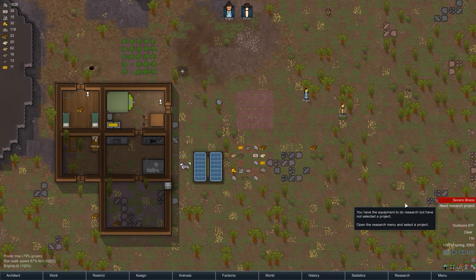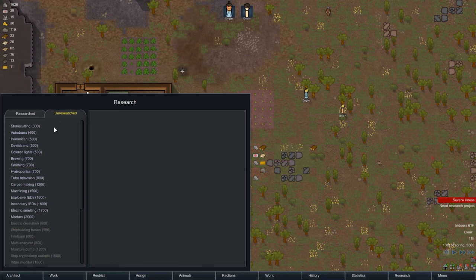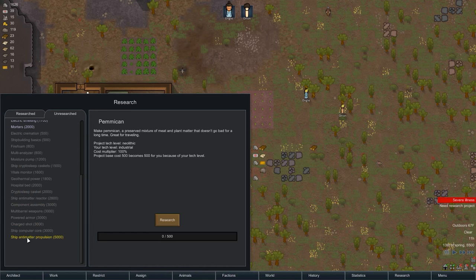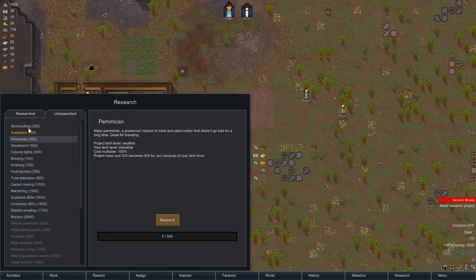Let's look at some research projects for now. Devil strand, pemmican — make pemmican, a preserved mixture of meat and plant matter that doesn't go bad for a long time, great for traveling. I don't know how that's useful. Why don't we do our nomadic picks? Those used to be like one of the first things I would research. Why don't we do stone cutting then?